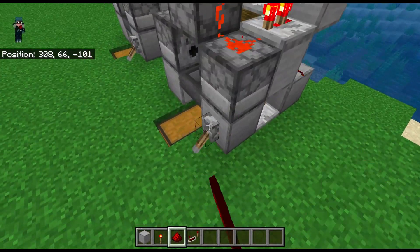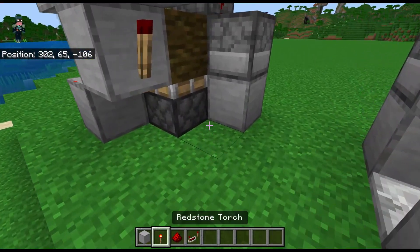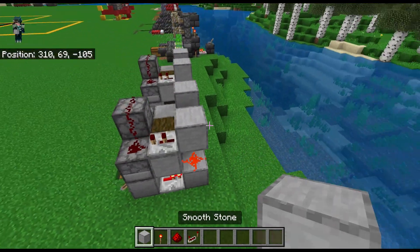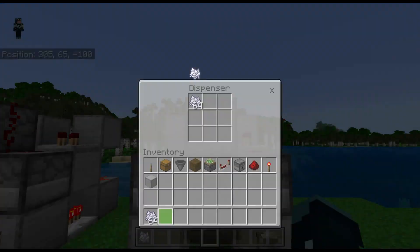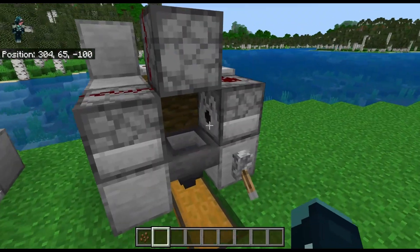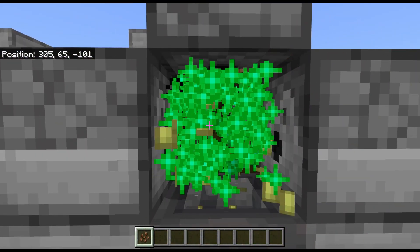Now let's turn off the lever so that it's not clicking. Then we're going to put a solid block here and here, a redstone dust there, and that is it. Now you just put bone meal in the dispensers like so. Grab your cocoa beans, turn on the farm, and stand here, placing the cocoa beans on the jungle log.